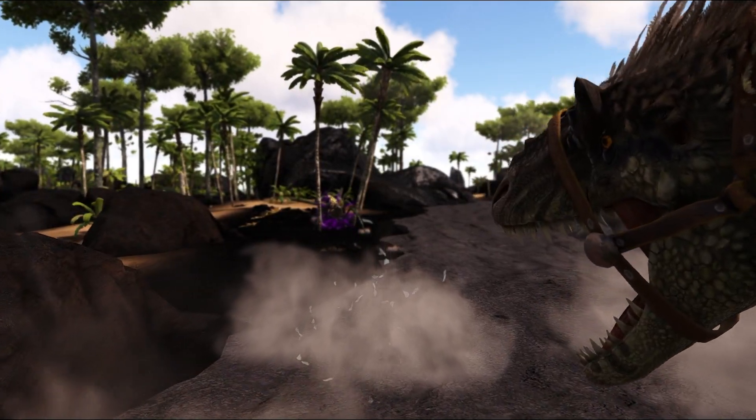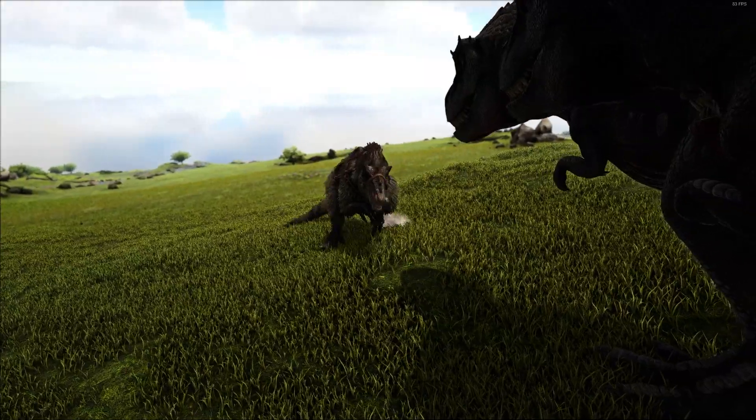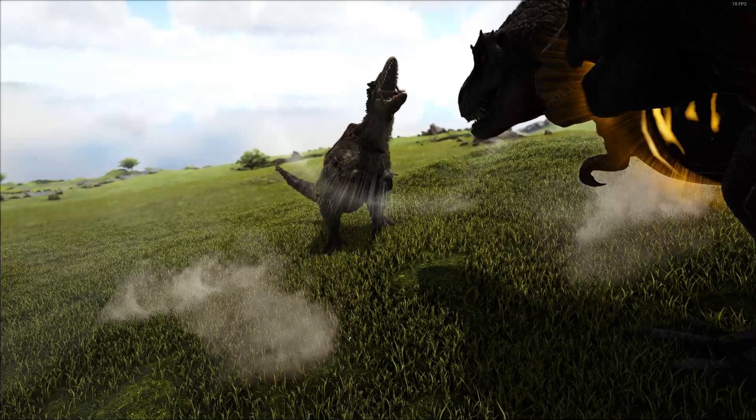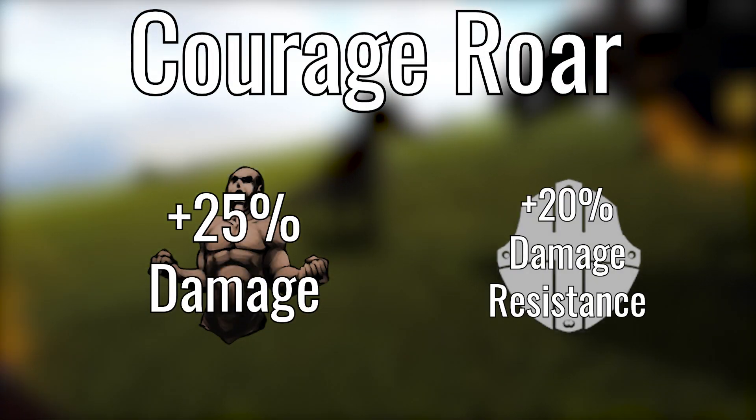There are too many to list off, so I've linked the Euteranus wiki in the description. The courage roar is an impressive buff that gives nearby allied dinos a 25% damage increase and a 20% increase to damage resistance.